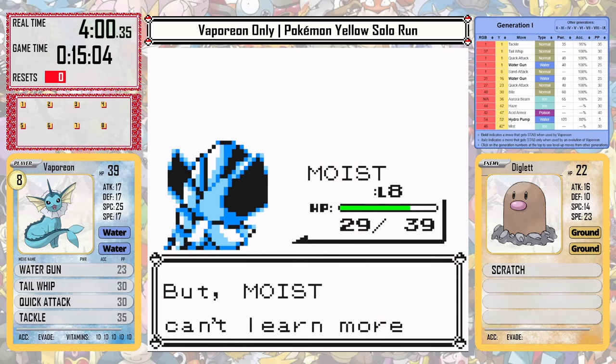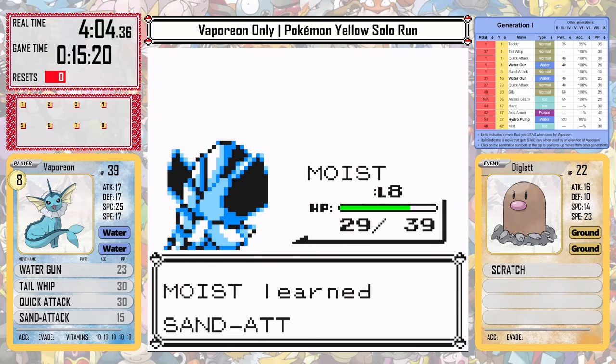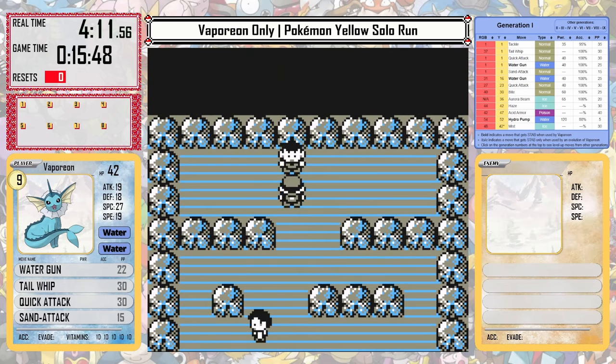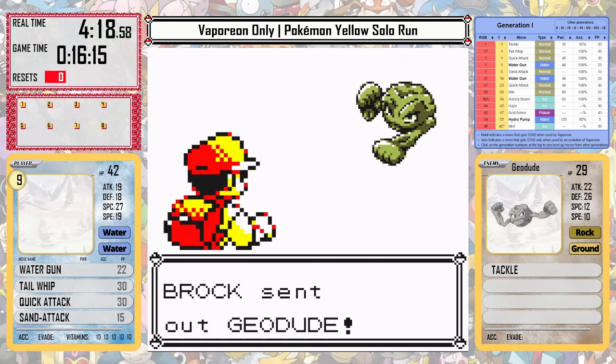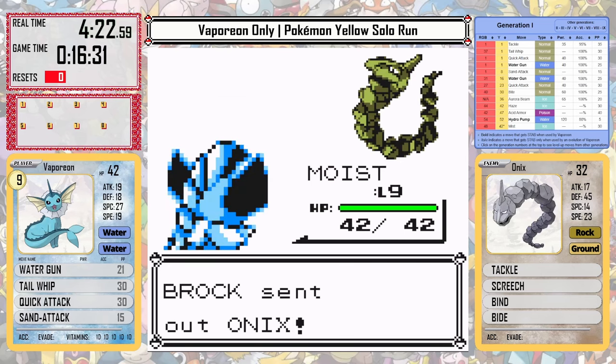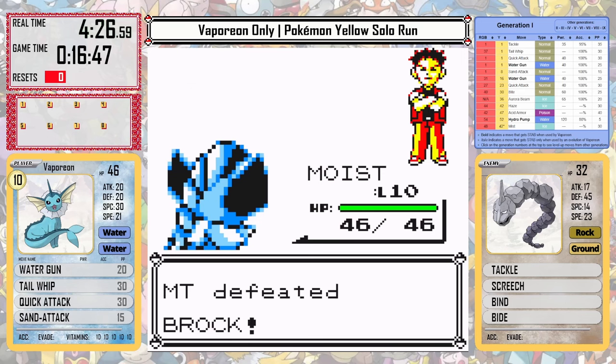Jolteon really needed Sand Attack, and Flareon maybe used it once or twice, but Vaporeon doesn't even really need it at all today. As we go into the battle against Brock, it has 4x damage against his rock and ground Pokémon, so it can just make quick work of these two — in fact, it takes them both out in a single hit. And with that, we can move on to Route 3, where it also has no problems at all.